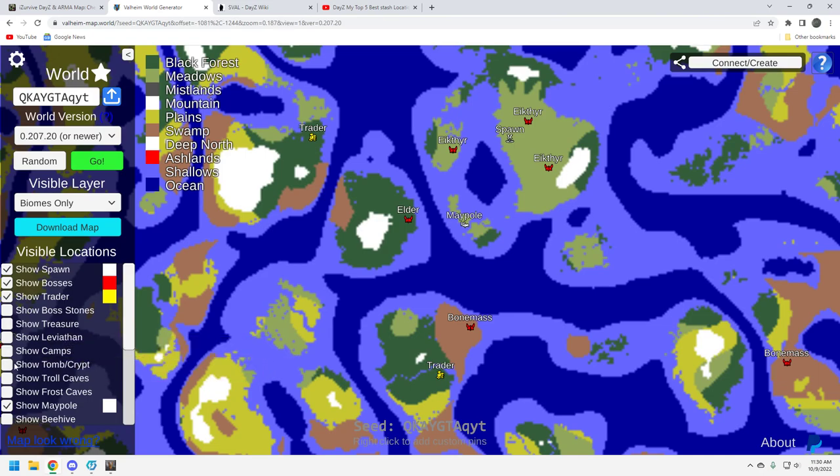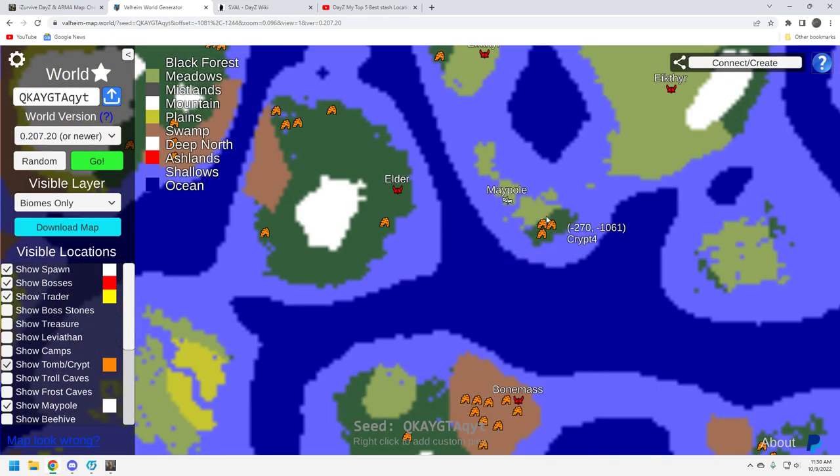Let's take a look at the tombs and crypts — here's where things start to improve a little bit for this particular seed. First of all, you've got three crypts right here on your dark forest, on your little island seed. I've confirmed that they're there, because sometimes the world map generator for Valheim isn't 100% accurate. They are there.